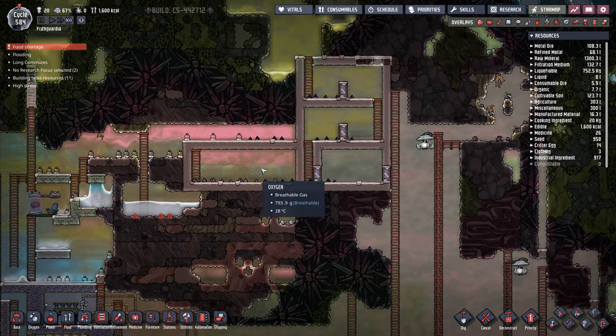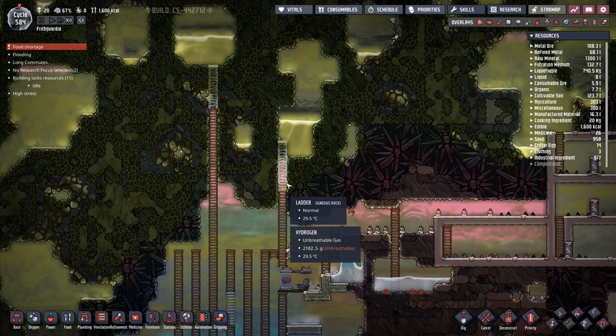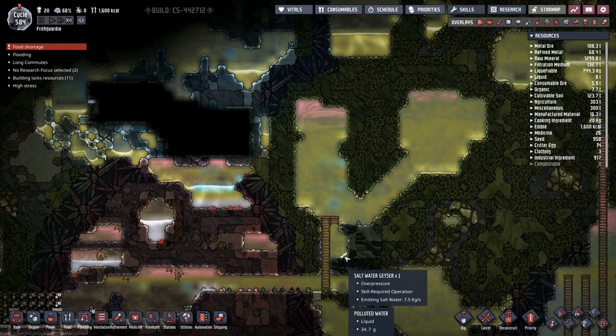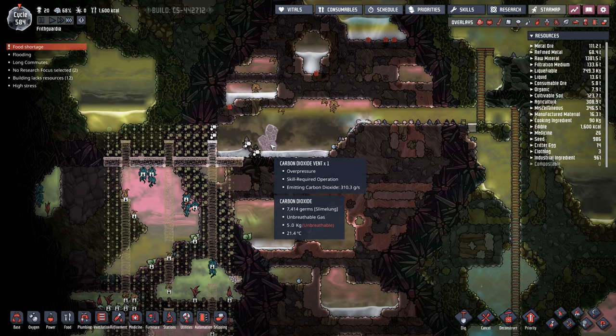I was going after the Paku, wasn't I? That's why I had that bit dug out. I was going to try and dig out for another Paku over there. I had this one — that's a saltwater gaser over there I remember finding — and then I got a carbon dioxide vent.